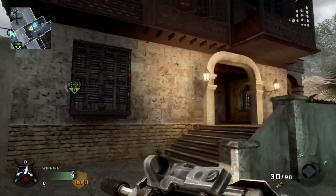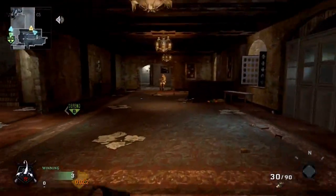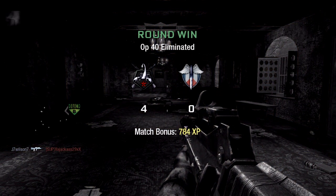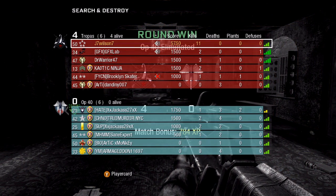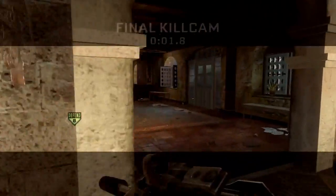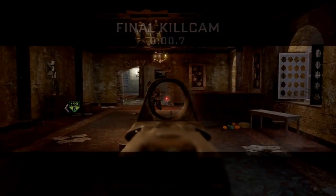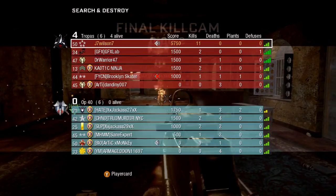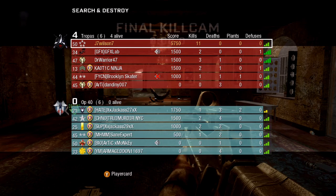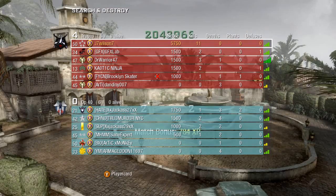I know a lot of people think the RC car is an annoying killstreak, but I only use it in Search pretty much for that reason — it takes one person out, which is a big deal in Search and Destroy. Not counting doubles, that's a big bonus. This is the end of the game: 11-0, quick little Search and Destroy on Villa. Hope you guys enjoyed it — check out my channel, see you guys later, peace.